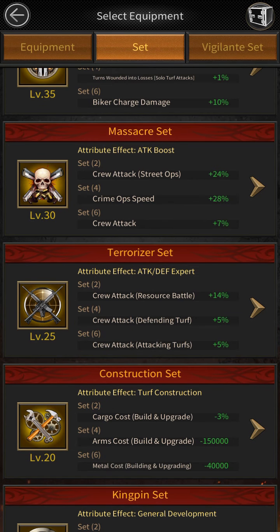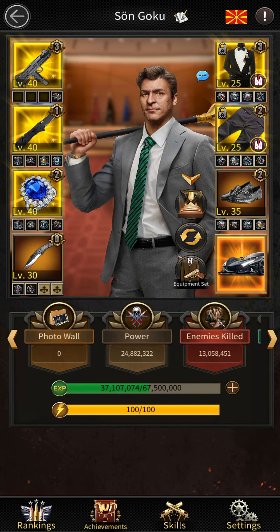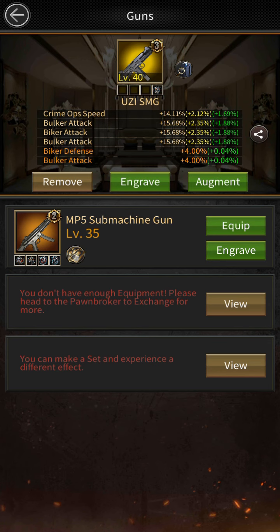Level 43 is the highest equipment you can make without buying any kind of set. One important thing: remove all of your emblems before upgrading, because you are not synthesizing your equipment. When you synthesize, the emblems are automatically removed and go to your inventory, but when upgrading you must remove them manually.